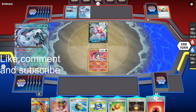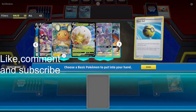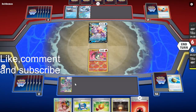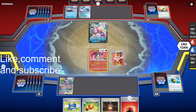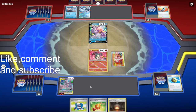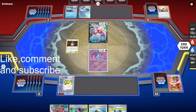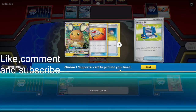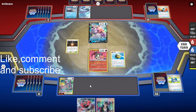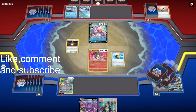Okay, we're going second against Palkia. We'll grab Mewtwo. We'll put this down, attach this, burn this, and use Crobat for 5. We need to find an energy and a switching card just so we can get a hit onto the Palkia.